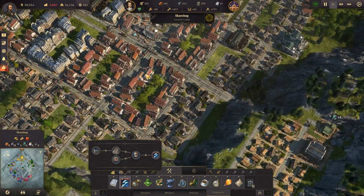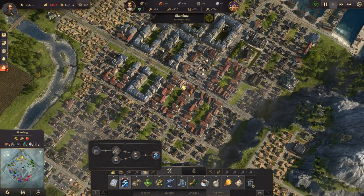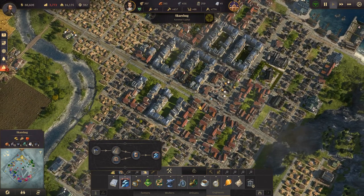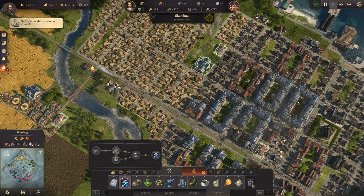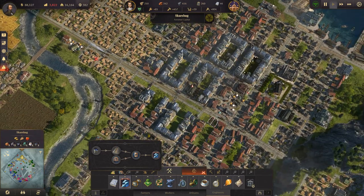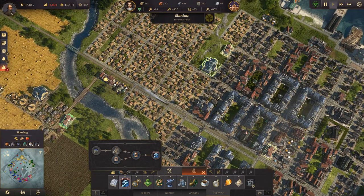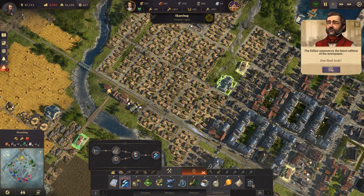And then we just need to move these houses here. So where the heck are we going to put them? For now I'll put them over here, and then we can figure out a little bit later where we actually want them.